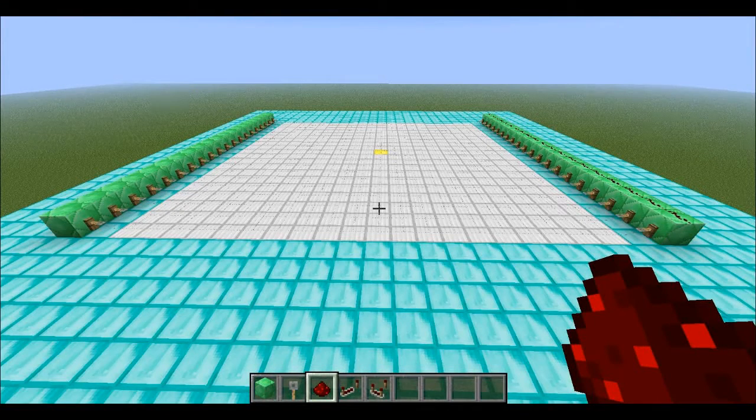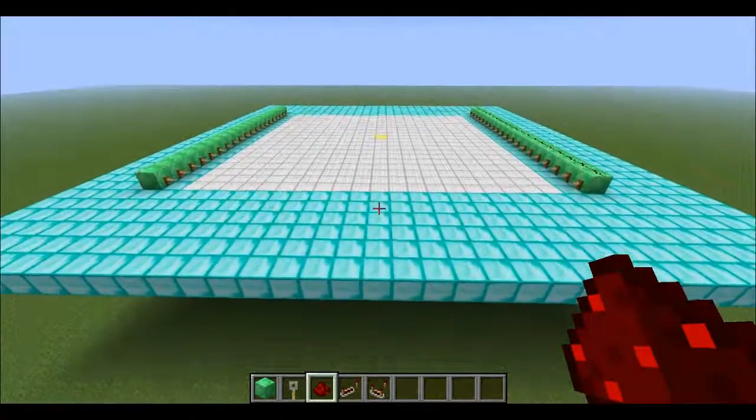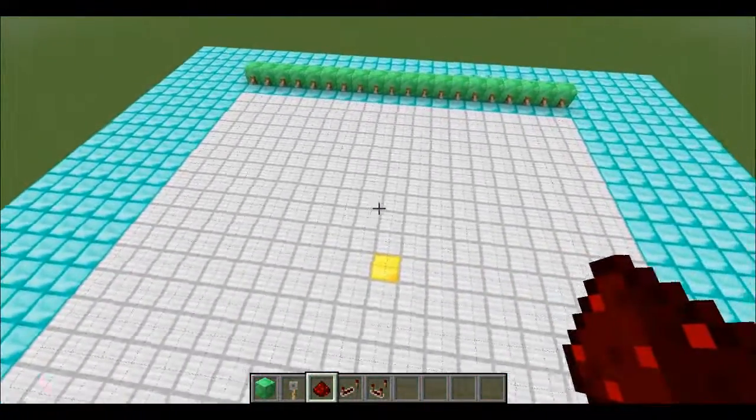Hello everyone, AeroFight here, and today I'm going to show you how to make a centralized spawn point. Now, without using Bukkit and stuff like that, we have to use command blocks for this, but that means we have to use the original spawn that there currently is in the game.